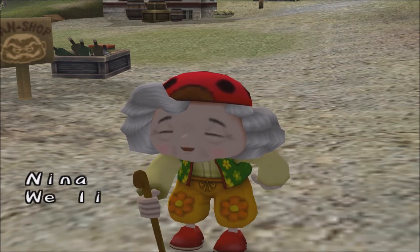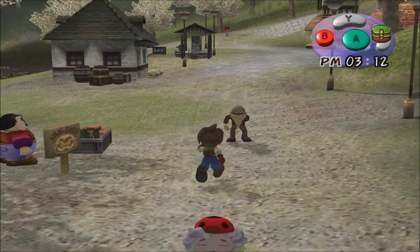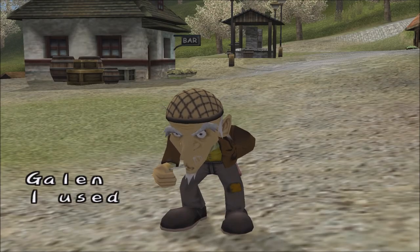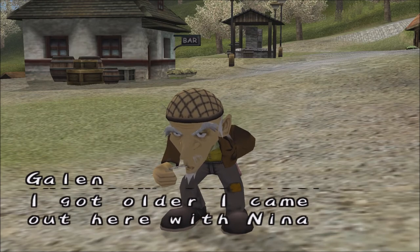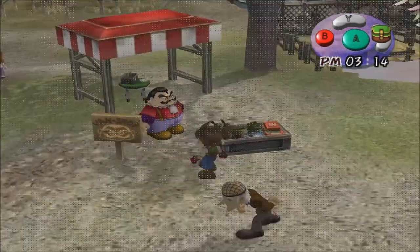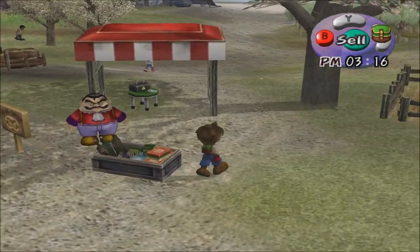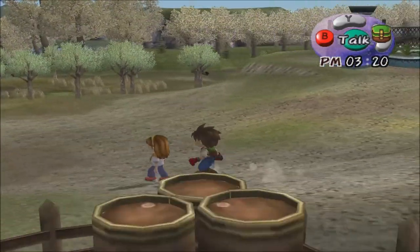She says: "If it isn't our new rival, Wilder. As you can see, my husband and I are old. We live in this valley quietly." And here's her husband. He says: "I used to live in the town, but after I got older, I came out here with Nina to get some rest and relaxation." I'll talk to her really quickly because she's important for an explanation I have in a few seconds.